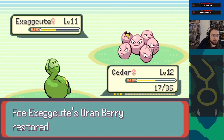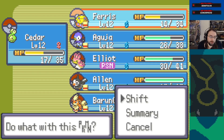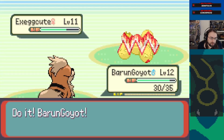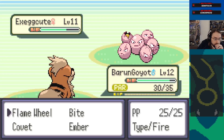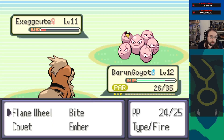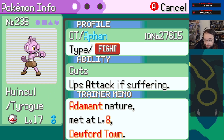Oran Berry confuses us to seven HP. Pivot to you on confusion, and then Growlithe on Bullet Seed - yeah okay, that's always the play. Confusion, Bullet Seed to Growlithe. Intimidate, Exeggutor stuns - that's fine, go for the hit. Just connect and kill his ass. Confusion to 16. Yes! Okay.